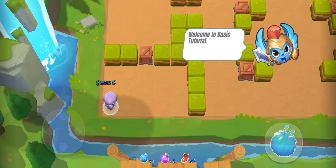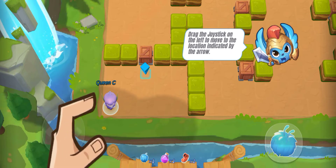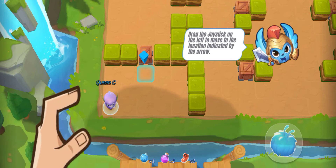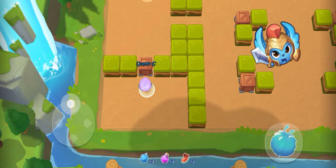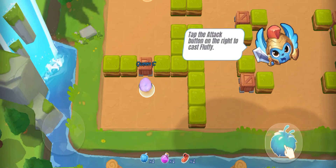Welcome to the Basic Tutorial. Click the Joystick on the left to move to the location indicated by the marker. Tap the Attack button on the right to cast Fluffy.